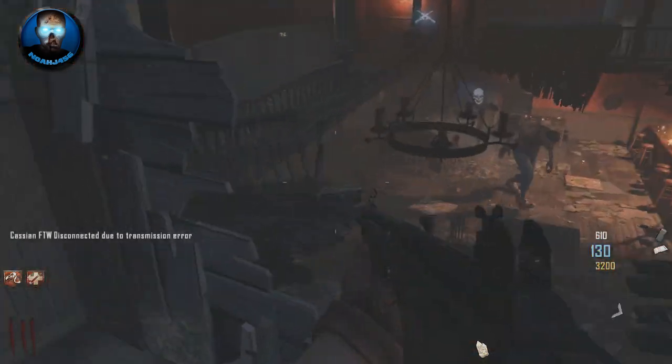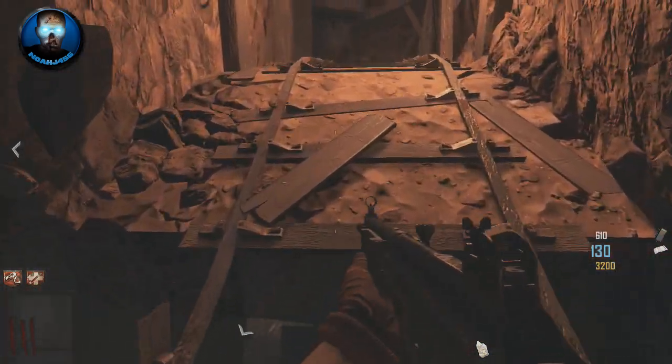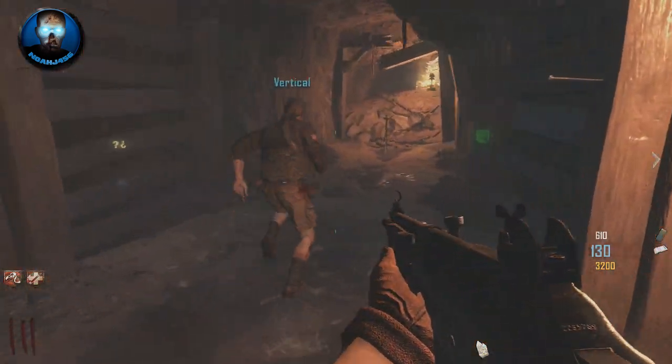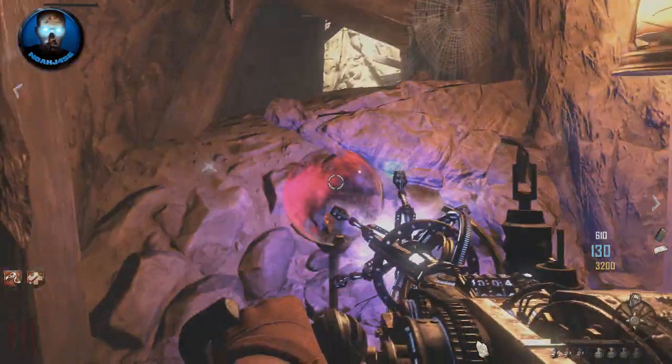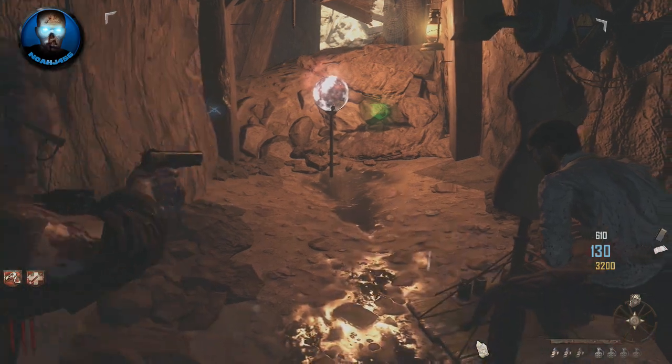The second one is up in the tunnel, so if you just go upstairs in the bar, make your way upstairs and then just go across this little pathway here, you should be able to find it pretty easily. Just follow the path that I take here as soon as you take the little ramp up and just do the same thing you did before — take out the paralyzer, charge it up until it is white and you hear a little dinging sound, and then take out the subsonic resonator.